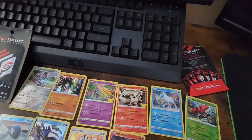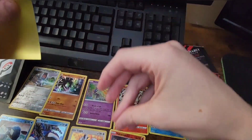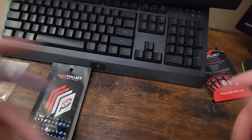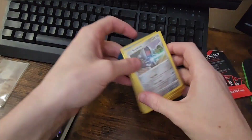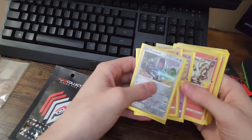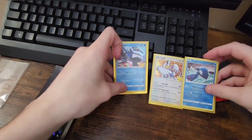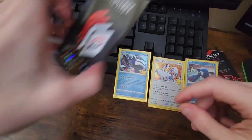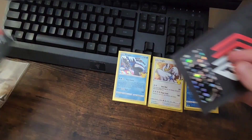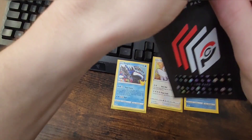The last card of the Legendary pack is a Tapu Bulu — nice, gotta love it, reverse! I don't think any of these deserve the hard sleeves, so let's sleeve them up. Now that we've got all these sleeved up, we're going to leave out the Lugia and the two Kyogres because they are my favorites — I'm the channel creator so I get to choose.